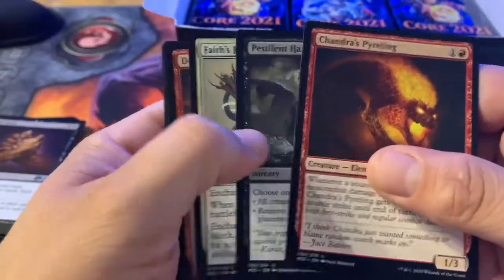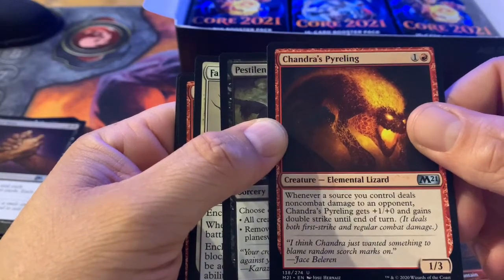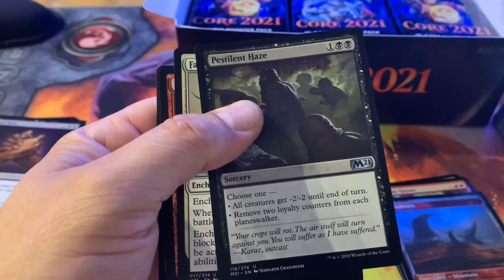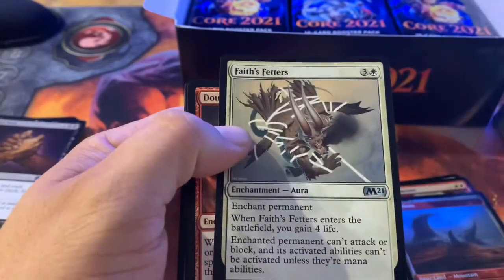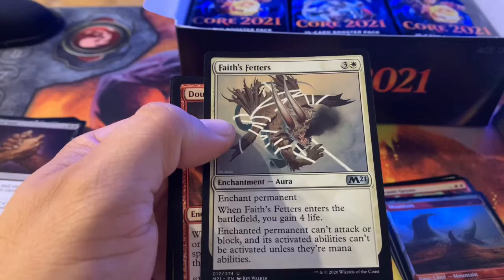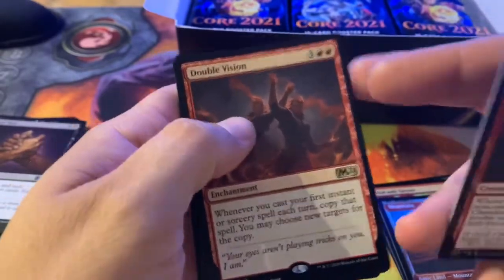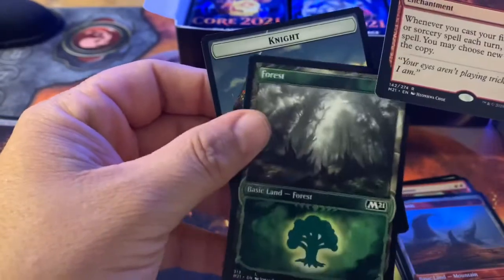Shondra Sprayling — when a sorcery controller deals non-combat damage to an opponent, Shondra Sprayling gets plus one plus zero and gains double strike until end of turn. Pestilent Haze for one and two black — choose one: all creatures get minus two minus two until end of turn, or remove two loyalty counters from each planeswalker. Already got that one. Faith's Fetters — enchant permanent; when it enters the battlefield you gain four life, the enchanted permanent can't attack or block, and activated abilities can't be activated unless they're mana abilities. Double Vision — I really like Double Vision; the first instant or sorcery spell you cast each turn you can just copy it. Really cool, and a cool foil.